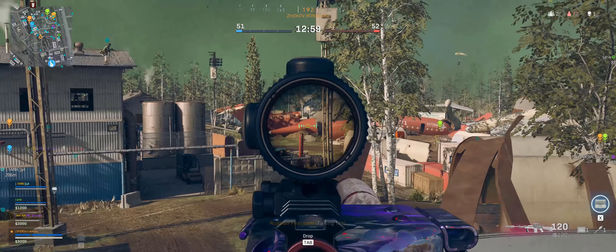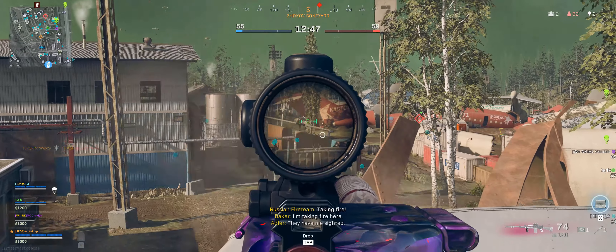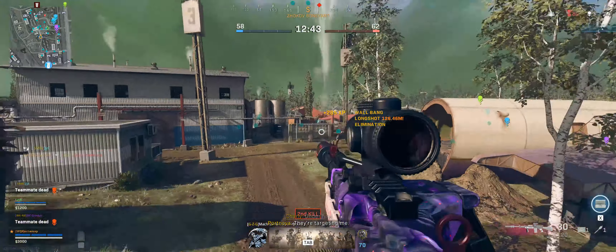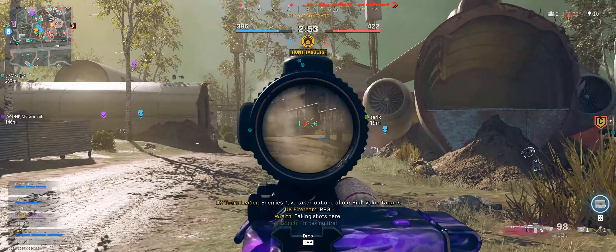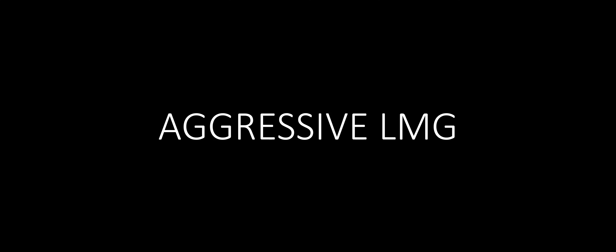Now for the best long range LMG: the Stoner 63. It has excellent TTKs in both the first and second damage range. Its mobility is an LMG so it's nothing special, but its recoil is really great. With it you can easily stretch out further than the EM-2. So if you want that slower fire rate, high damage weapon, the Stoner may be the weapon for you.